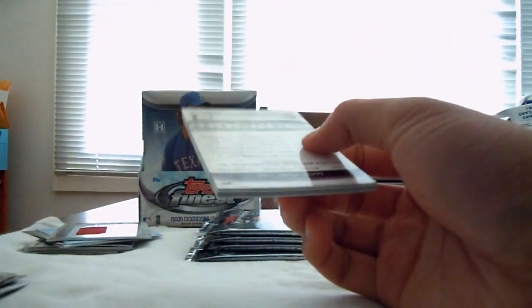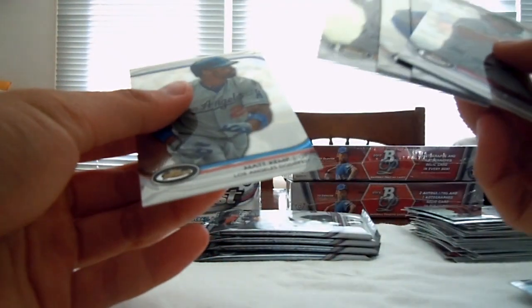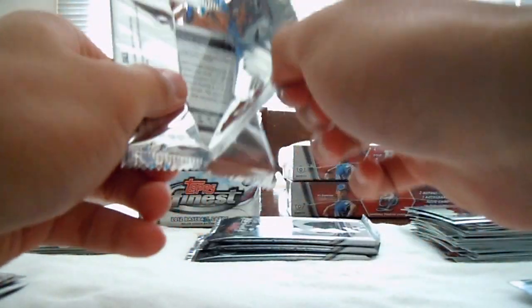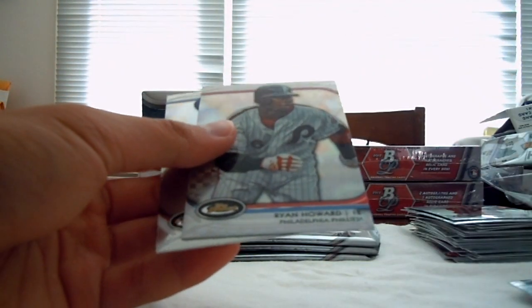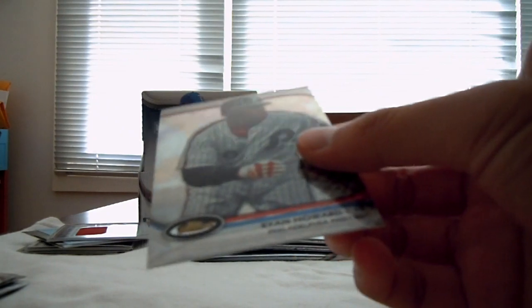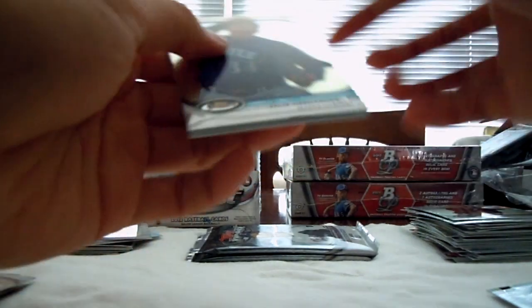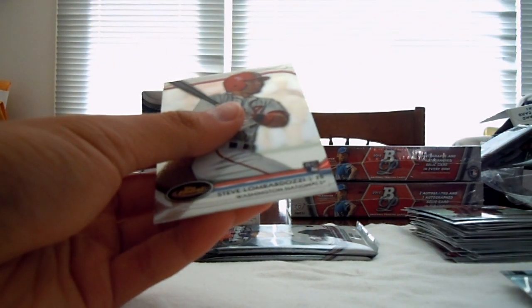We still have three more boxes, so you never know. Batista, Matt Kemp — nothing, just a bunch of base. You did get two Darvish rookies, so that's nice. Ryan Howard X-Fractor, Phillies. And two Rangers on the back. King on the front. And on the back, Steve Lombardozzi, Nationals, rookie.